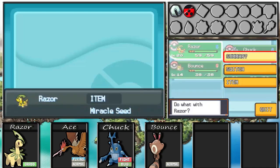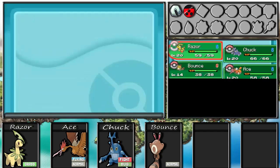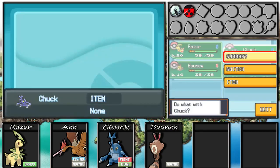I raised Razor up to level 20 - didn't take me too long because he was almost there. Ace was already level 20, and I raised Chuck from level 9 to 20. He learned Aerial Ace at level 13 and Brick Break at level 19, which is very good because the gym we're taking on - Whitney's gym - is a Normal type gym, and Fighting is super effective to Normal. So you already know who's gonna be the star player here - it's gonna be Chuck.